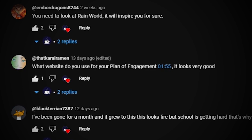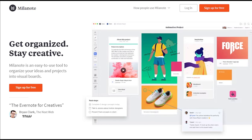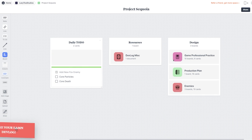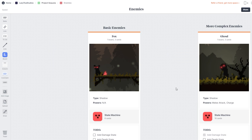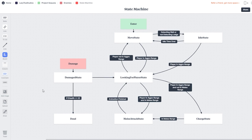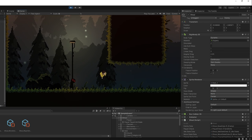On the topic of keeping things simple, I had a few people asking me what the website I used for my plan of engagement was. It's Milanote. I honestly cannot recommend it enough for organisation — it's basically just a better version of Trello. But I keep everything here, from scripts for my devlog, and I also make my state machines here for the different enemies.